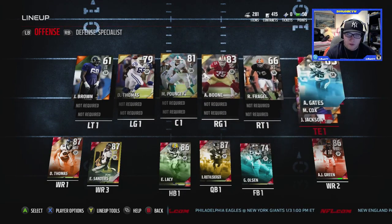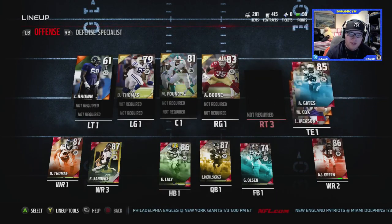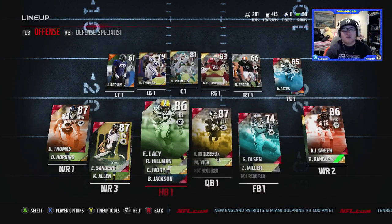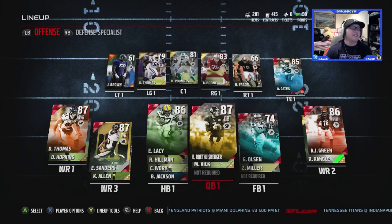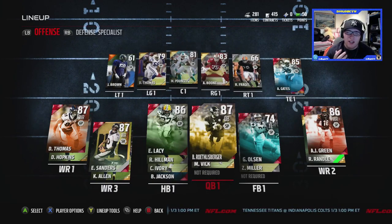Our offense right here — the only thing that needs work is our left tackle, left guard, and right tackle. I'm liking the center and right guard, Alex Boone and Mike Pouncey. We got Antonio Gates 85 overall at tight end, Greg Olsen at fullback 74 overall — he actually does pretty well for us at that fullback position.